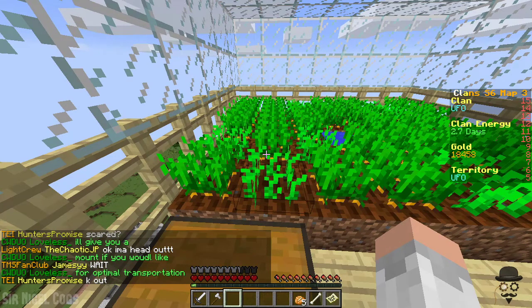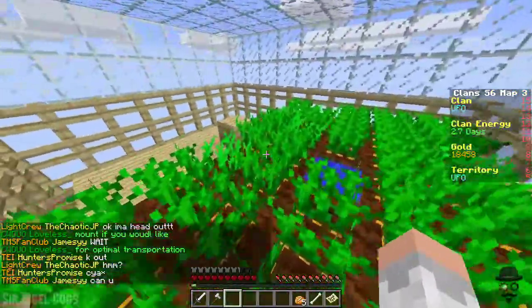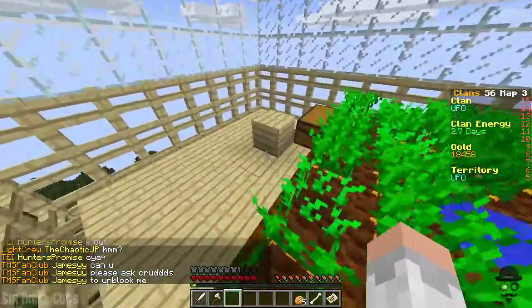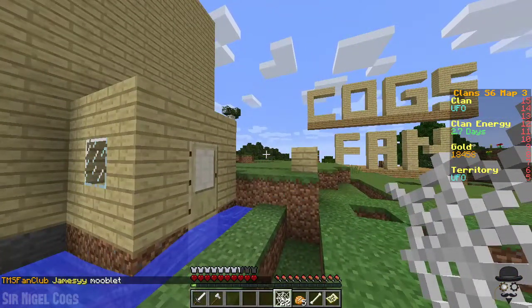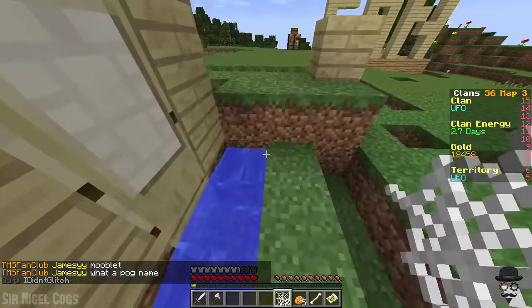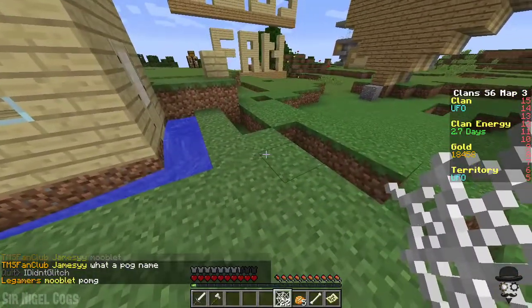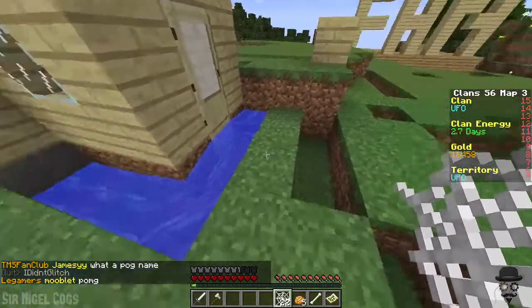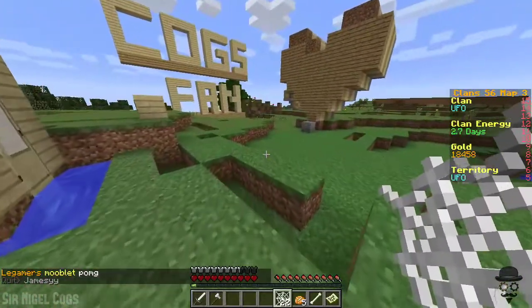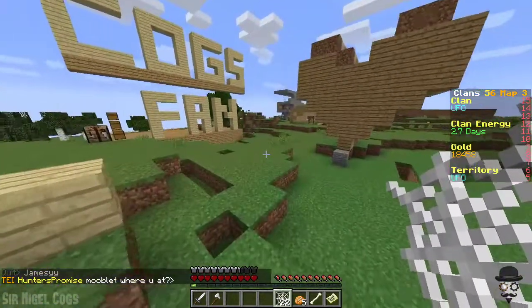Carrots for days. Maybe I should open a carrot shop — which, on clans, wouldn't work at all. When it comes to base design, of course, it's popular to build a moat. This isn't the entirety of the moat — this is just the moat that I started and then didn't do much else with because I had to keep getting resources for more kits and things like that. But anyhow, water is a popular choice because it slows people down.